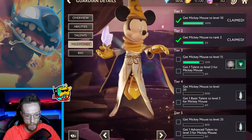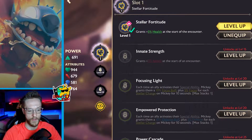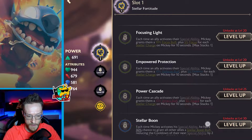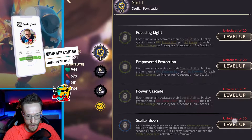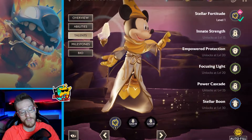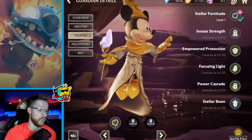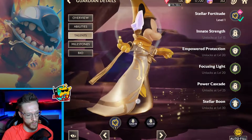So get Mickey Mouse to level 15, get one talent to level 2. I quite like this talent here — grants health at the start of the counter and grants attack. So I'm definitely going to have those two on. Each time Mickey Mouse activates his special ability, he has a 50% chance to grant all other allies a stellar buff, reducing the cooldown of their next ability by two seconds. That's ridiculous. And there's also a 10% attack buff for each stellar charge on Mickey. I'm not going to be upgrading anything for now because I haven't properly decided what I should use.